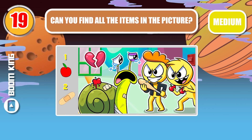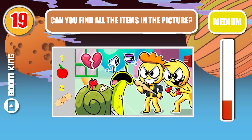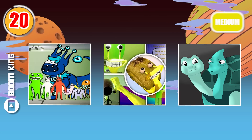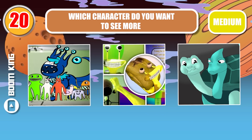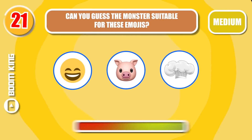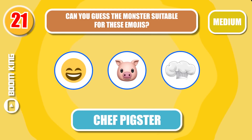Round nineteen, can you find all the items in the picture? Round twenty, which character do you want to see more of in Garden of Banban Chapter 4 — Slow Selene or Tamataki and Chamataki? Let us know in the comments. Round twenty-one, can you guess the monster suitable for these emojis? Yep, it's Chef Pigster.